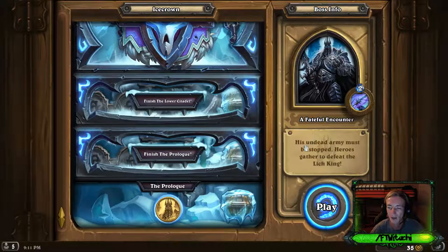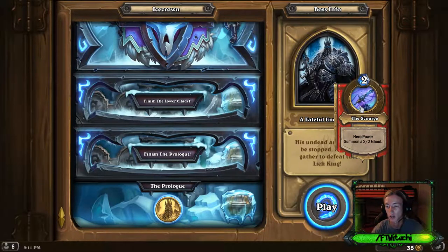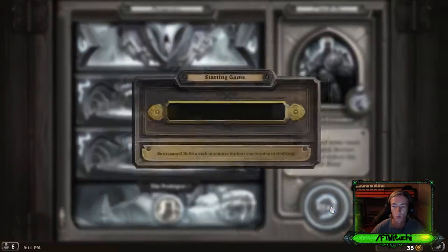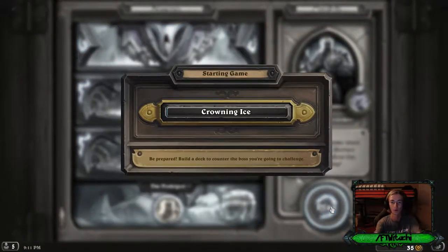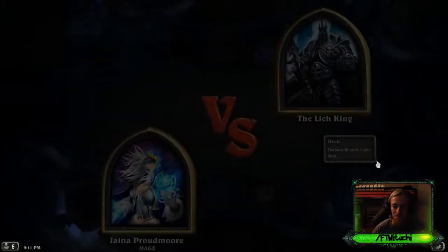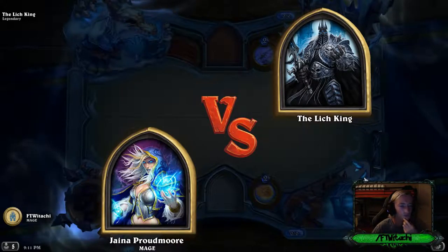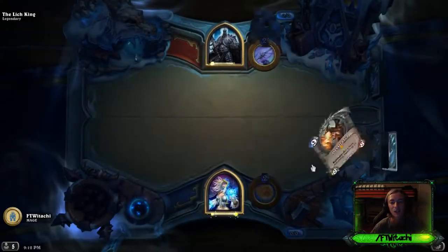A fateful encounter - his undead army must be stopped, heroes gather to defeat the Lich King. This is the prologue. We got the hero power 'The Scourge' which costs two - summon a 2/2 ghoul. I don't even have to create a deck, so we're getting into this.